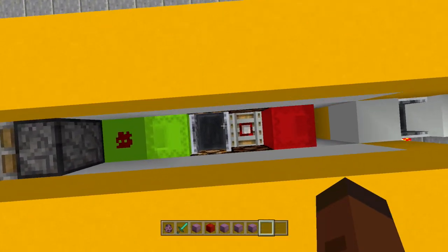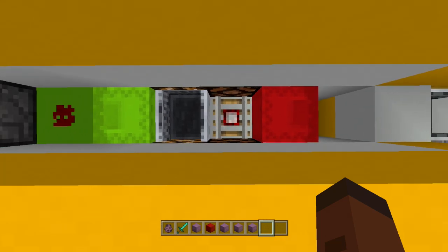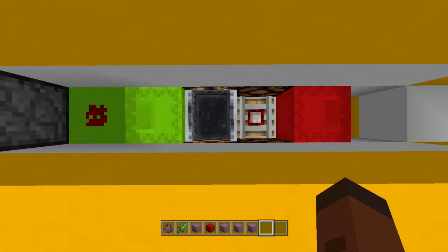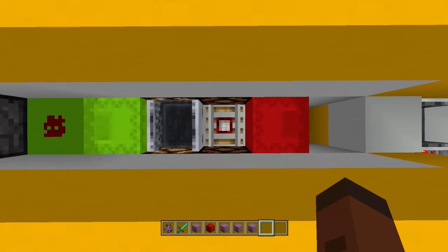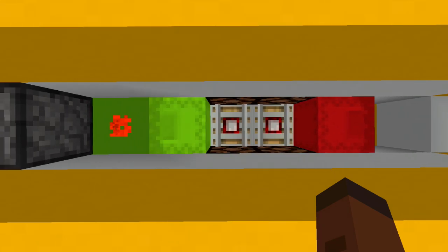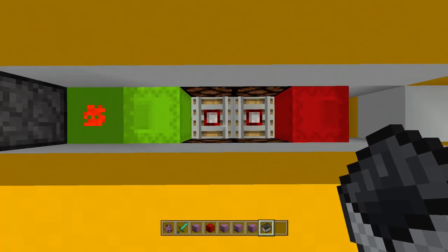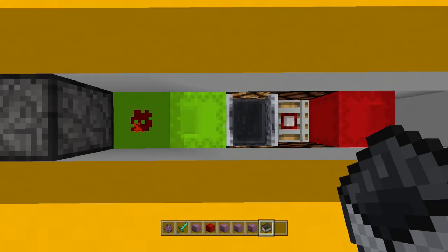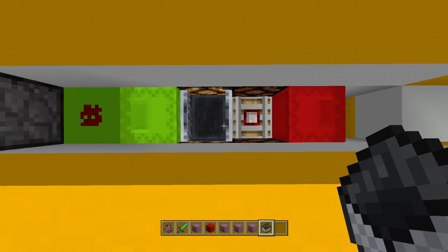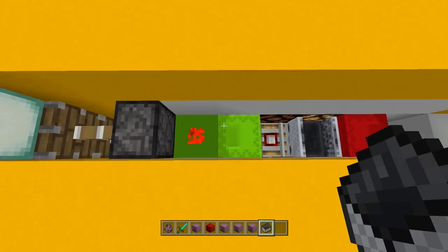We're using two detector rails next to each other — it just pushes the minecart onto one and then the other. This is really cool because I don't think anything else can do this — not even pistons can push a minecart off one rail onto another. It's pushing the minecart completely off the rail facing one direction onto another facing the opposite direction. There's a lot of things you could do with this.